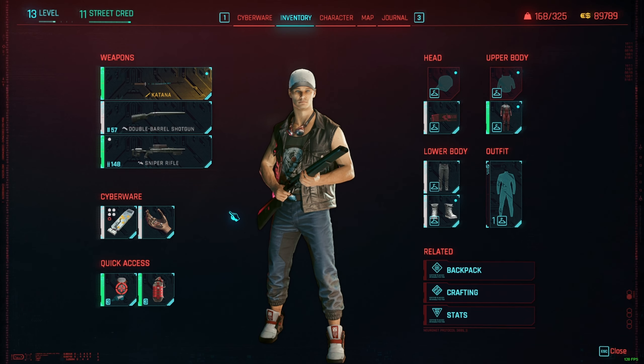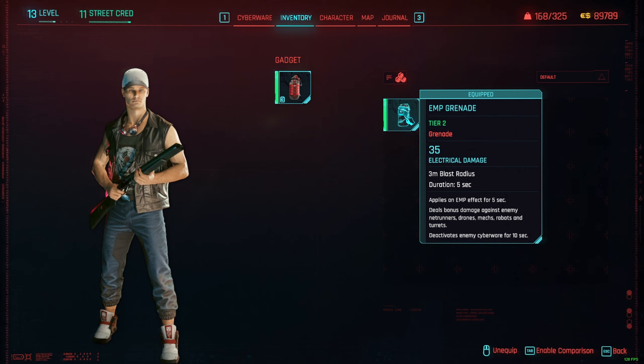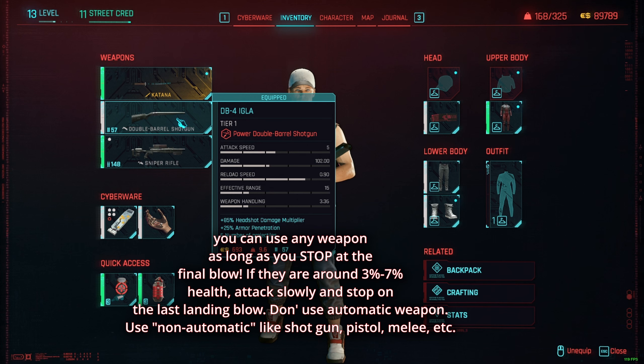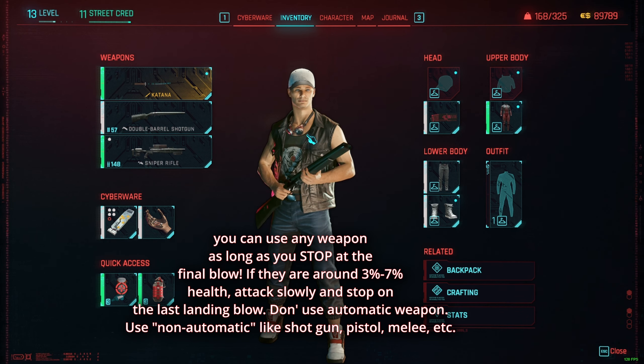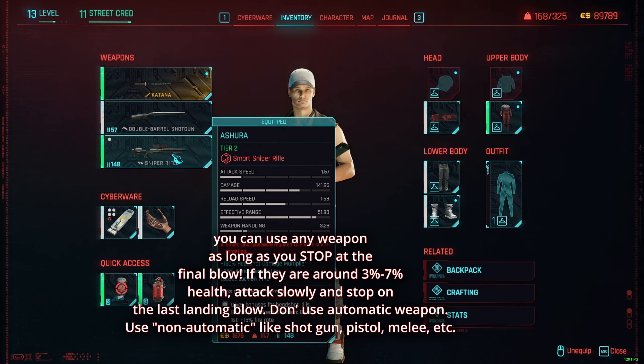I made a video recently about how to incapacitate a cyber psycho using an EMP grenade, but you don't have to use the EMP grenade — you can use any weapon. I highly recommend non-automatic weapons. When you bring the cyber psycho down to 10 or 5 percent health, you have to be careful to finish them with just one last shot — melee, shotgun, sniper rifle, or any weapon you have.